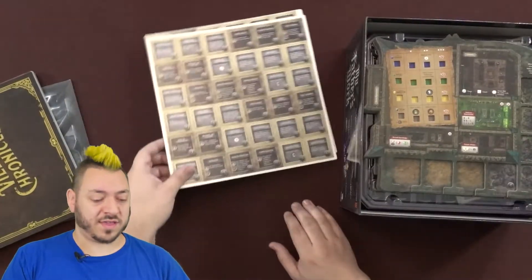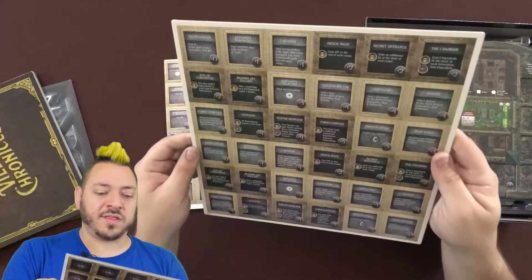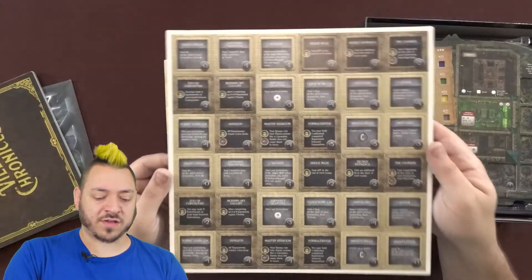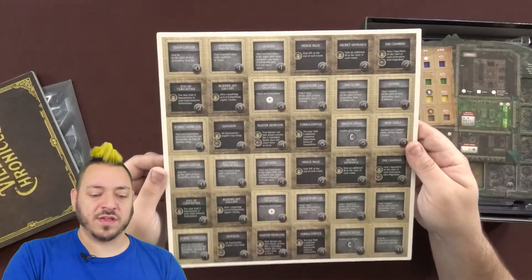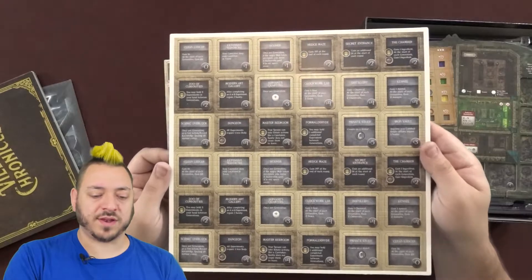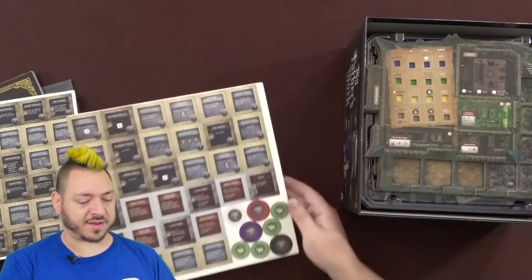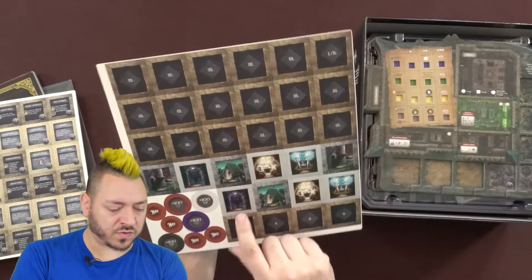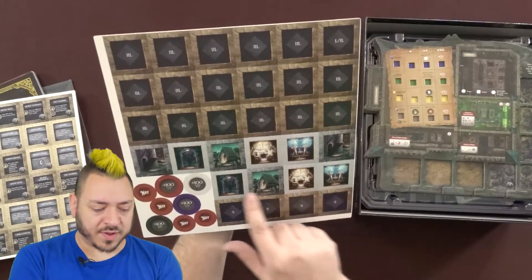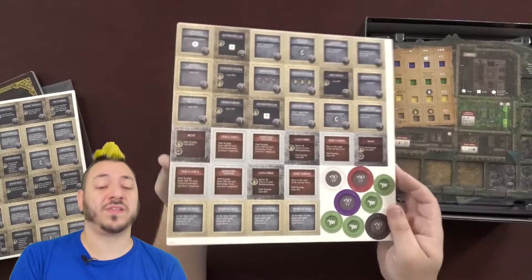We have here some punch-out tokens. The backs of them have Roman numerals and some costs. So you can buy these things — the hedge maze lets you gain a victory point at the end of each round, the formaldehyde lets you hold one additional completed experiment between generations. So these are all like special bonus boons. Some of these have named locations and they say vanity, but they have varying things. Final scoring — so different ways to score some extra points at the end of the game.